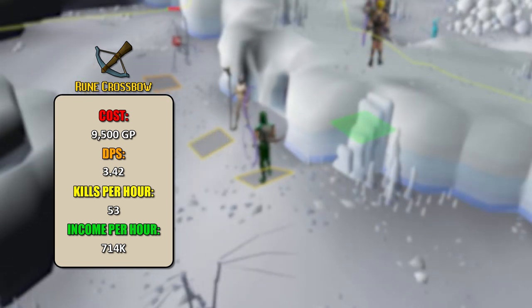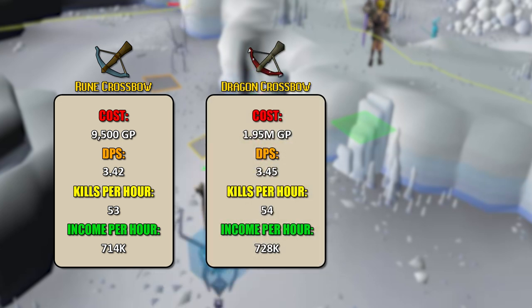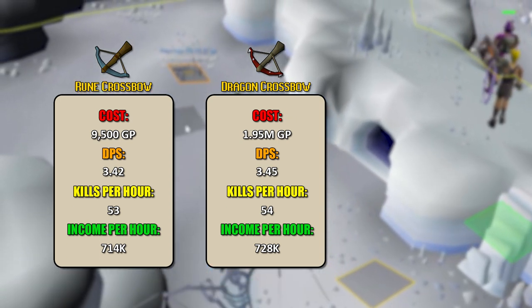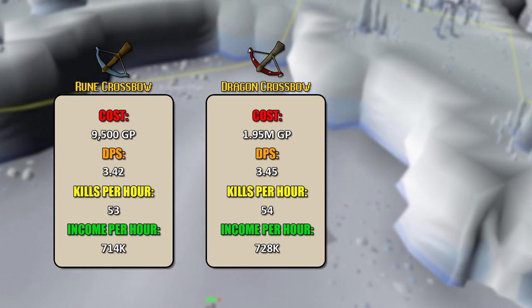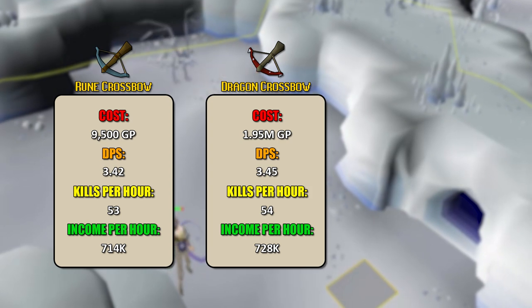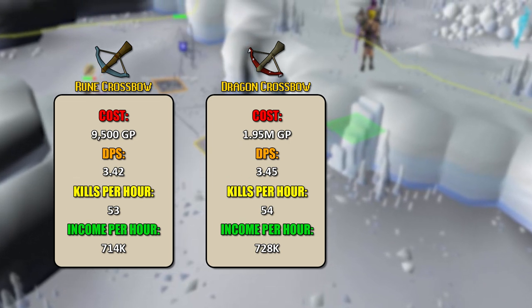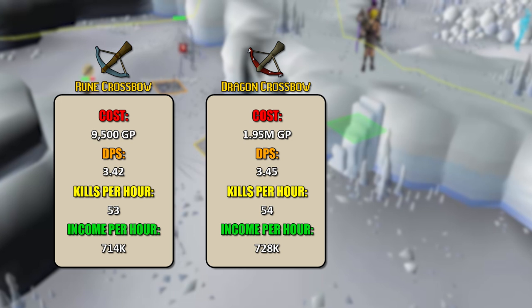Onto the dragon crossbow: cost is 1.95 million GP, substantially more expensive than the rune crossbow but still very easily affordable. DPS only increases by 0.03, increasing your kills per hour by only one. Income per hour increases to 728,000 GP. To make back the cost difference when upgrading from rune to dragon crossbow, you're looking at about two and a half to three hours — which is not that bad and very easily doable.